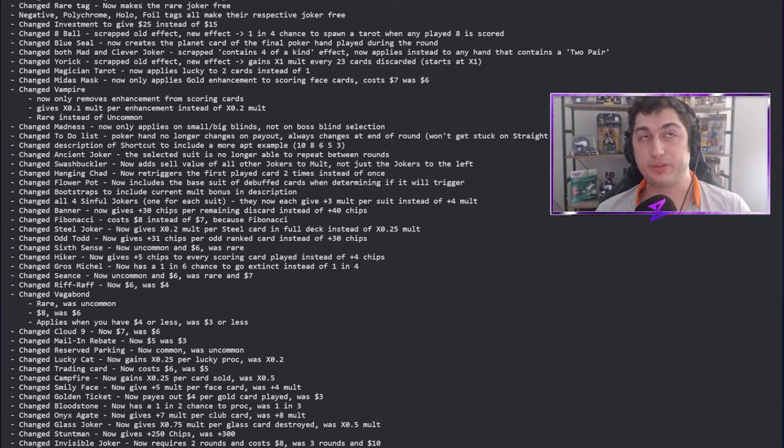Trading Card now costs six instead of five — was very powerful, makes sense. Campfire now gains 0.25 mult per card sold instead of 0.5. Campfire was very strong, and I kind of wish there was a middle ground like 0.3, but I understand the change. We have to remember this is an experimental patch — this is just the first attempt. Local Thunk is making it experimental so we can test, provide feedback, and correct what needs correcting.